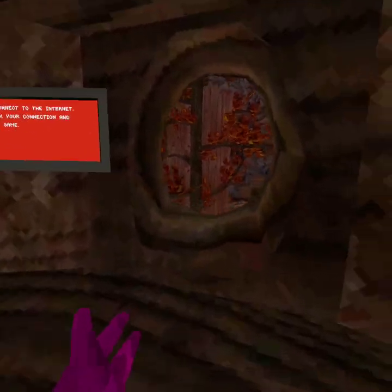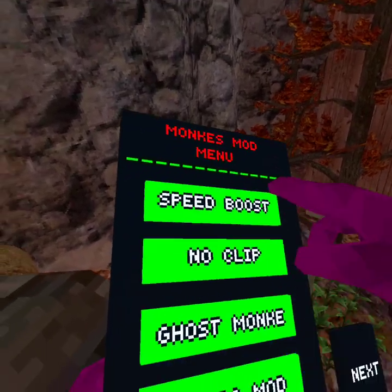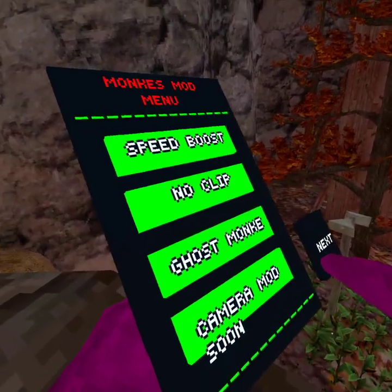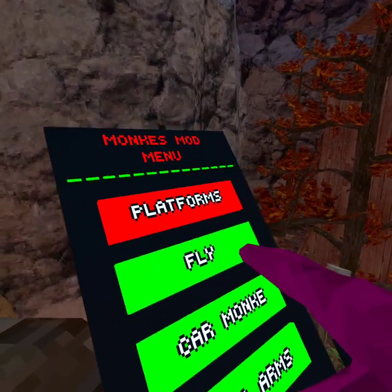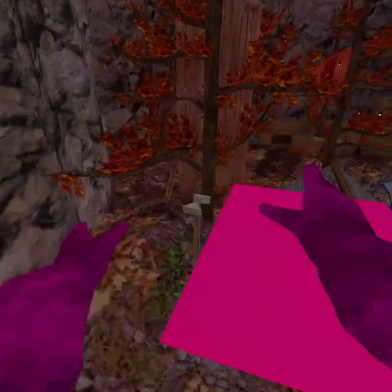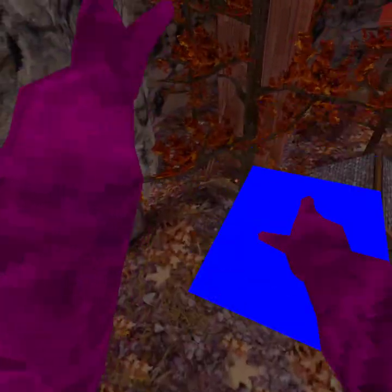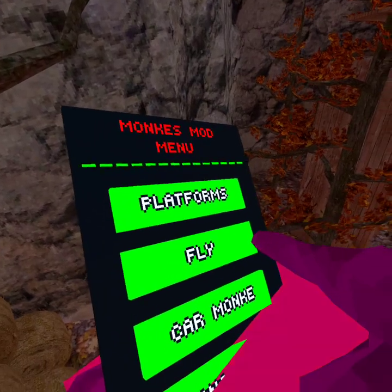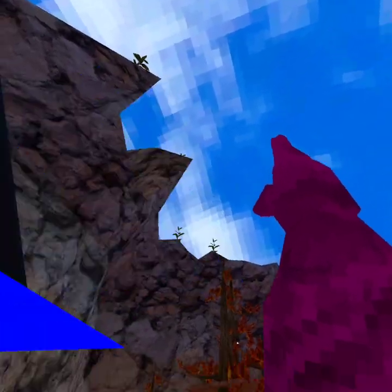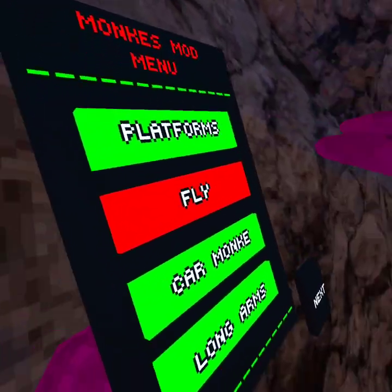I already had something — I was messing around with this just like a minute ago. So let's shut off the speed boost. Let's go through all these platforms. You know what platforms is. So we have platforms, fly — we all know what fly is too. So let's shut that off.